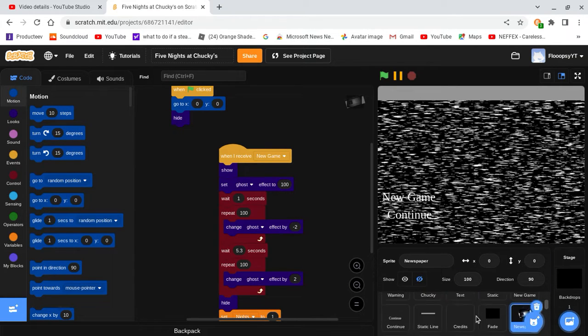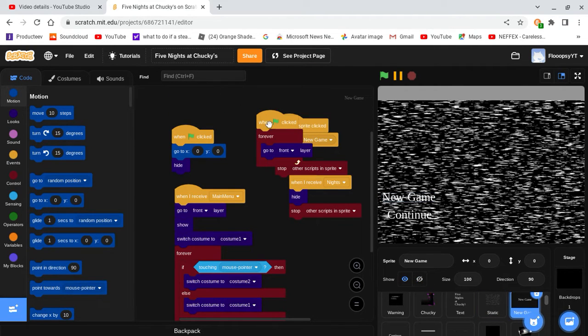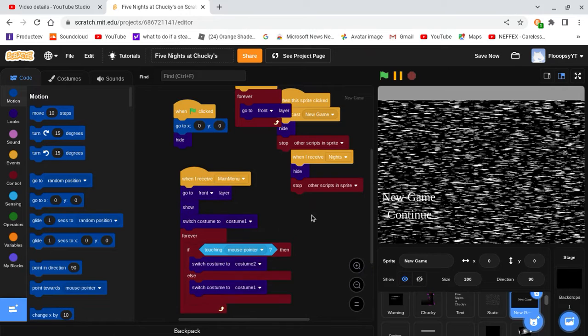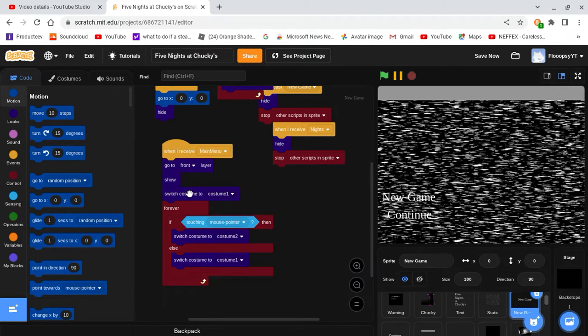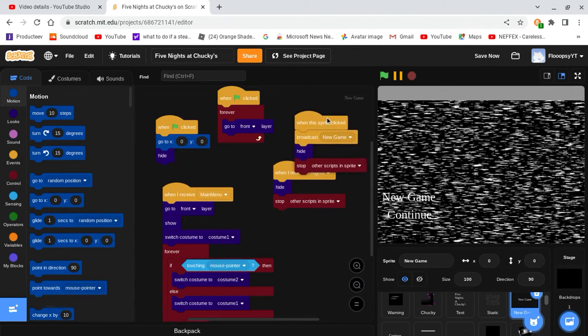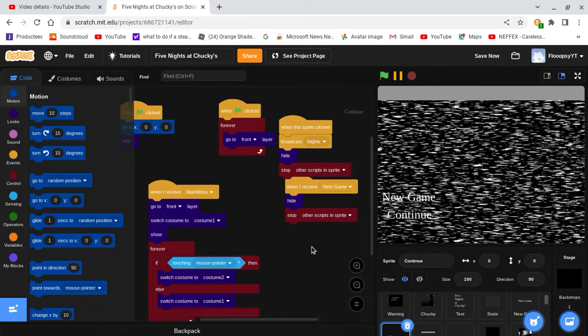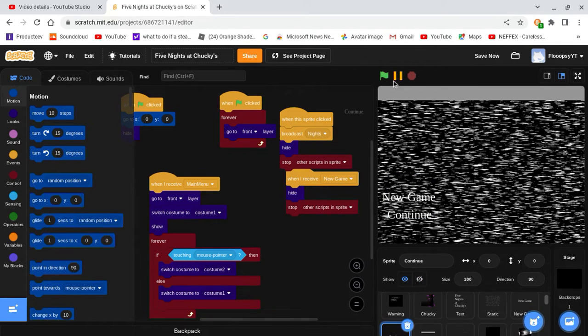First of all, our new game and continue button problem — I fixed that. So you're going to want to come to the new game button, make it so when clicked you forever go to front layer. Then for the menu, go to front layer, show, subscribe, set to costume one, and forever if touching mouse pointer switch costume to costume two. When this sprite is clicked, broadcast new game, hide, and stop other scripts. The continue button is the same thing but broadcasts continue instead.